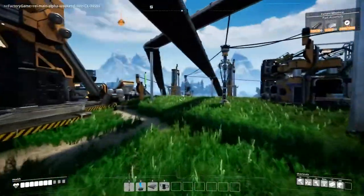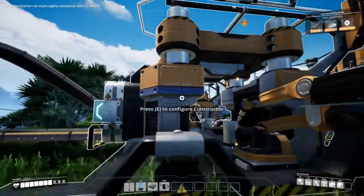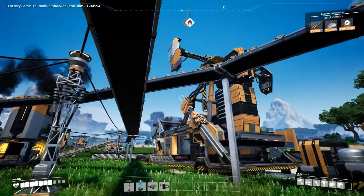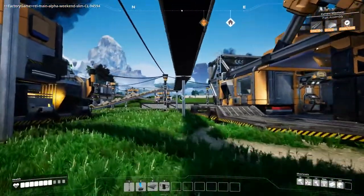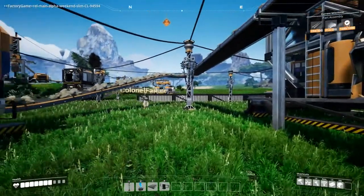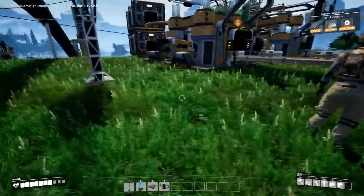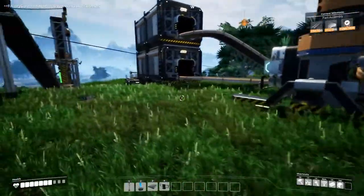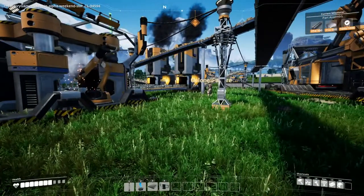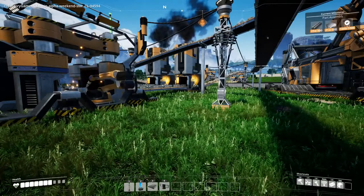Right, what was next order of business? Parts assembly — we should probably pick up stuff. I was about to build multiple constructors. Colonel, multiple constructors — allow me to elaborate. I was thinking we take the branch of the smelter, so it branches off and goes into the second constructor, then merge it back when going in. Sounds good.